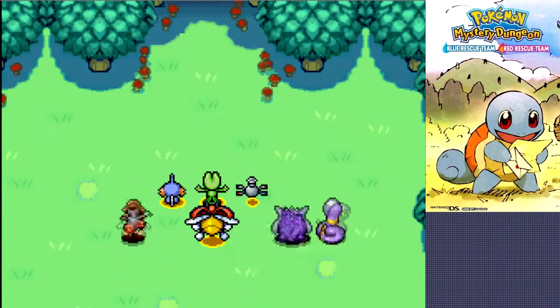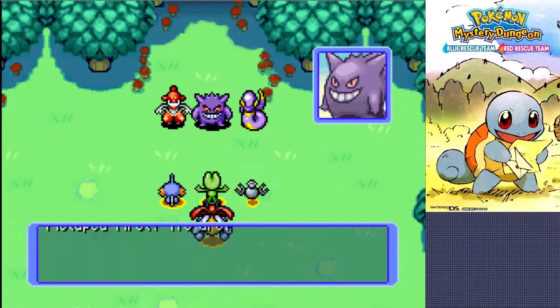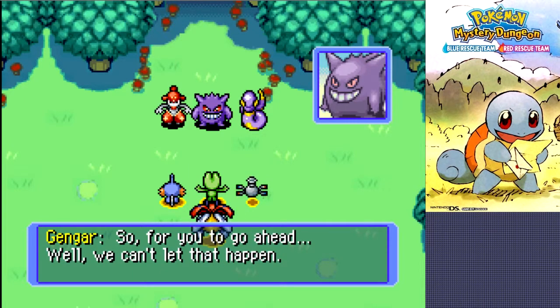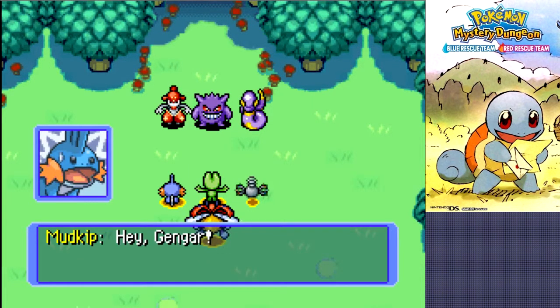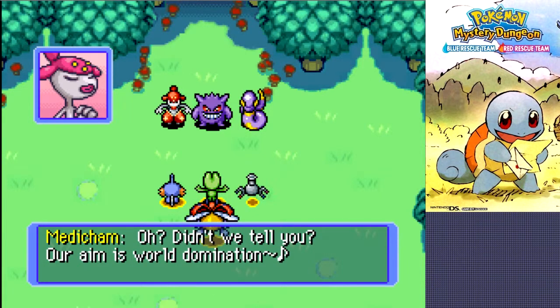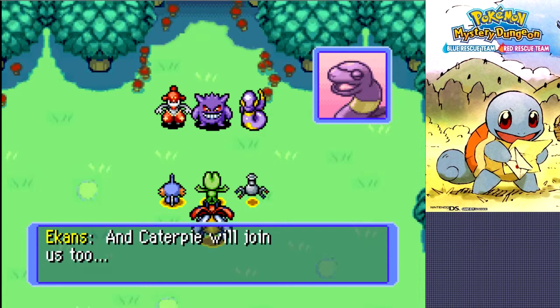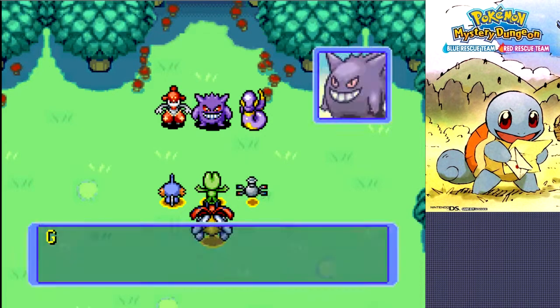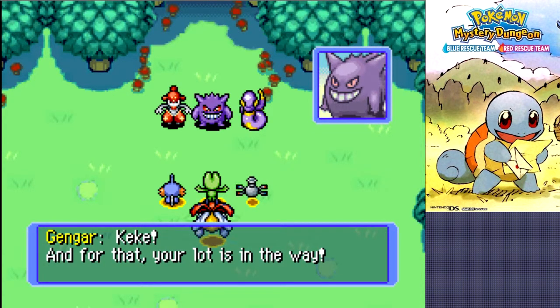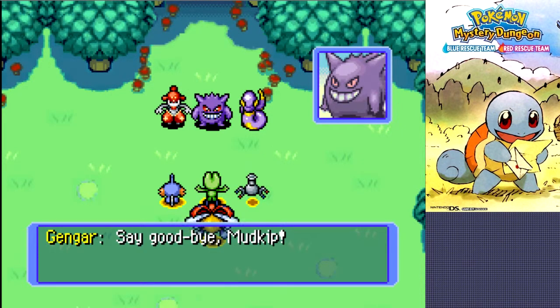Hold it right there. You know who's going to get to Metapod first — we are! Even though we had a one-day head start thanks to your idiocy. We can't let that happen. Hey Gengar, why do you always mess with us? Didn't we tell you? Our aim is world domination. Caterpie's mama will give us a generous reward, and Caterpie will join us too — that brings us closer to our goal. And for that, your lot is in the way. So sorry to say, but your party's over right here and now. Say goodbye!